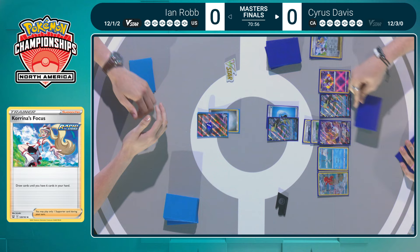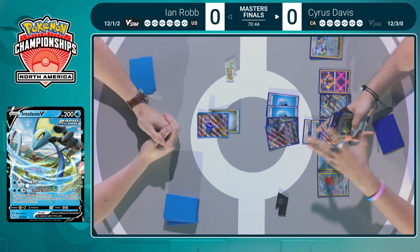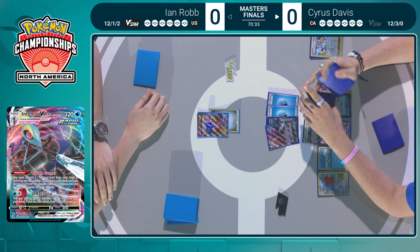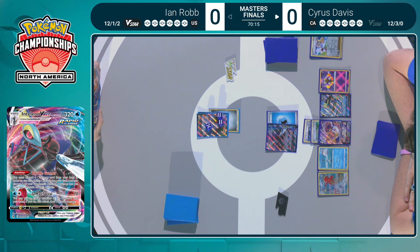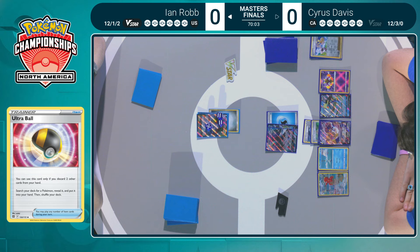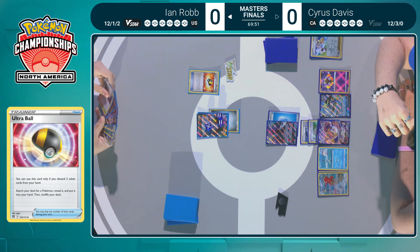The dream would be setting up an Arceus VSTAR, having two Duraludons on your bench — forcing your opponent to play to eight prizes. The Inteleon is starting to get set up. We see another pass by Ian, so that Inteleon VMAX will be able to start pressuring. Two water energy on that Inteleon VMAX — that's going to deal 140 damage constantly with G-Max High Fall. In three turns this Duraludon VMAX is going down. And if we were on the 50-minute round timer, I'd be considering scooping as Ian, but we do have 75 minutes.